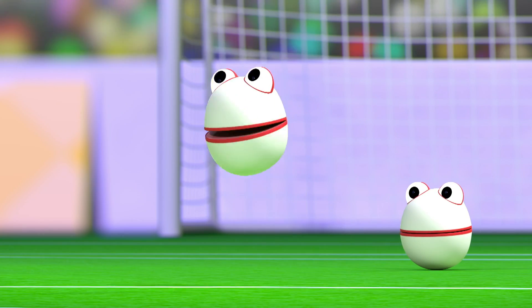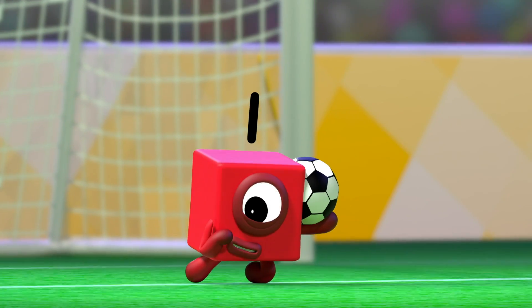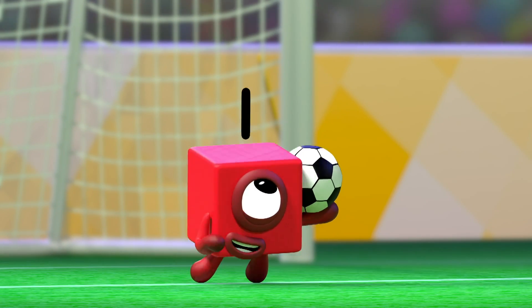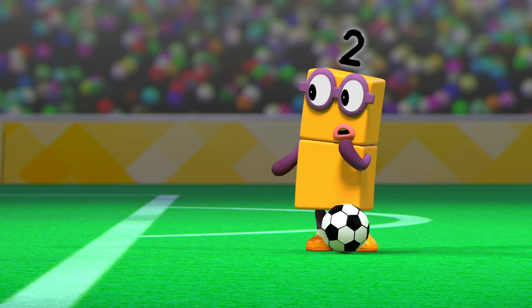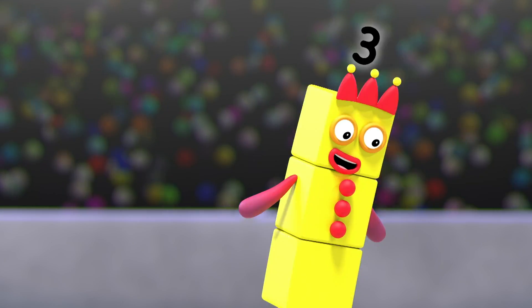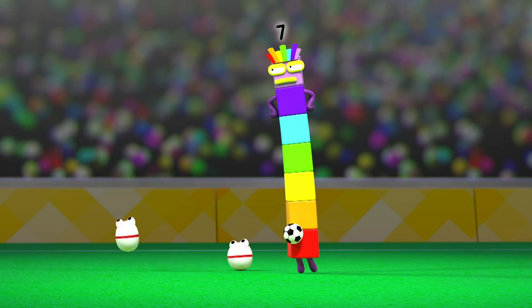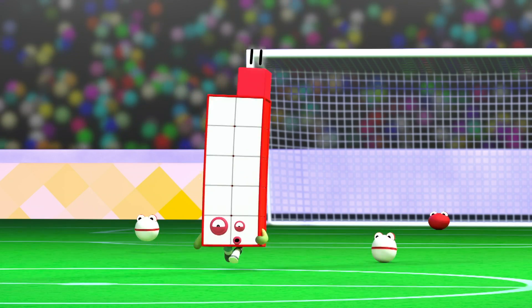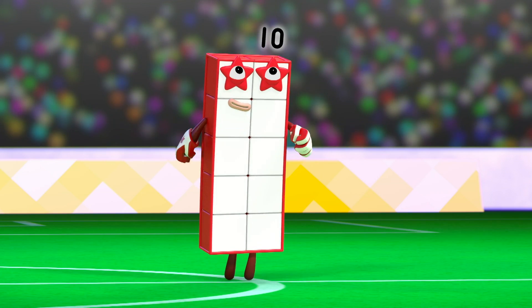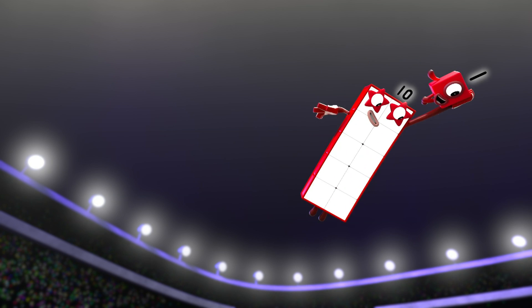And the number blocks have kicked off! It goes high towards the goal, and it's saved by one! Take a bow, one! One throws it down to two, who passes it — that's right — to three, four, five, six, seven, eight, nine, and ten! Now pass it to eleven! Ten passes, eleven leaps for the header and — oh my! — splits into ten and one to reach the ball! Incredible!